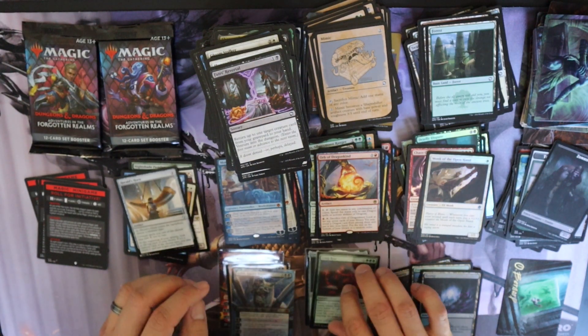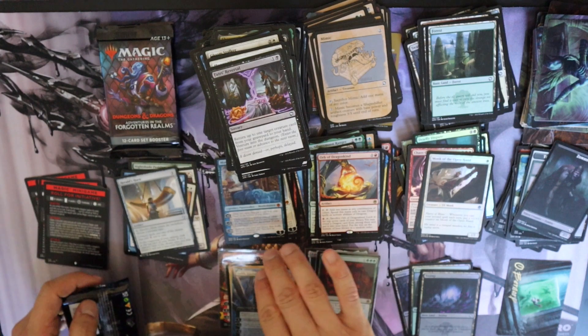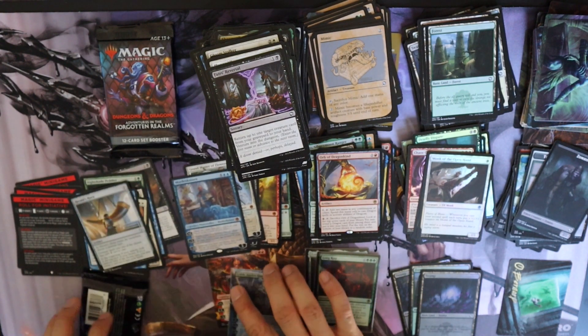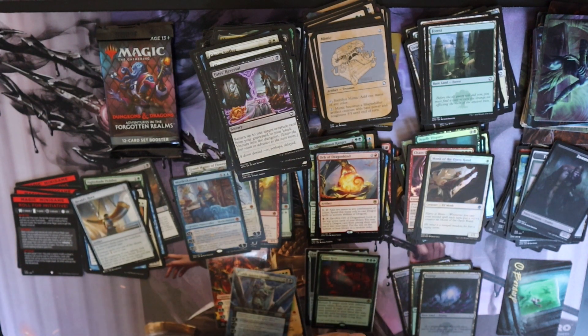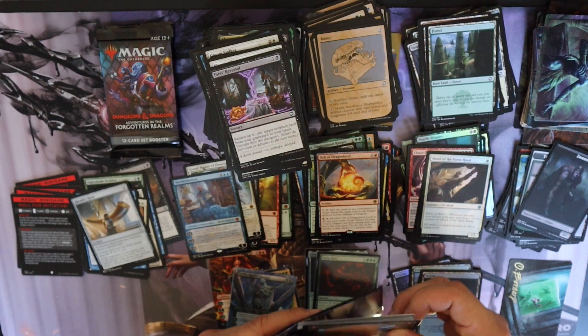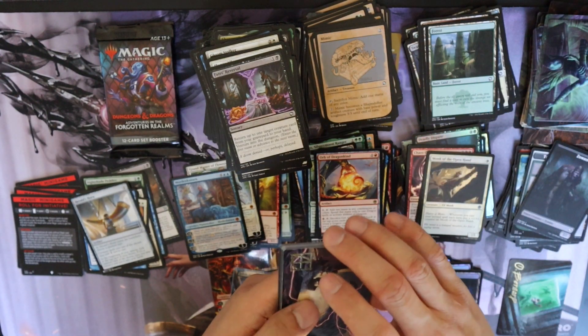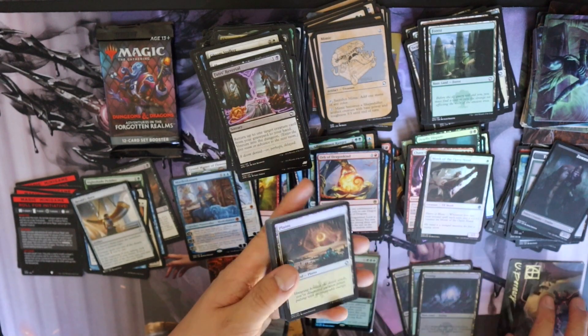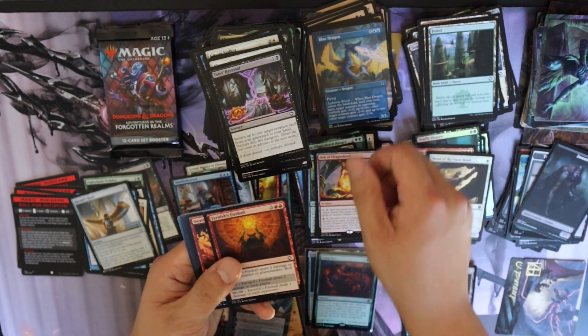Three packs left — let's do a quick check. We're already at eight mythics, so we're definitely good on mythics. We could do a little better on rares, but honestly if we're getting more mythics it probably just means they're taking up our rare slots. Here's an artist-signed card. This box has two Blue Dragons.